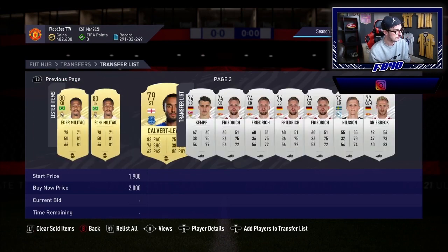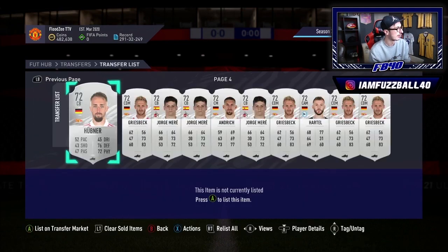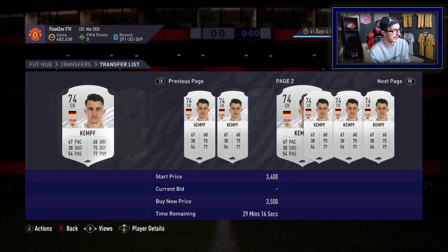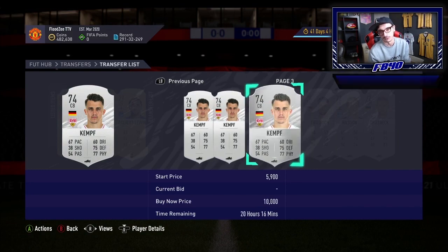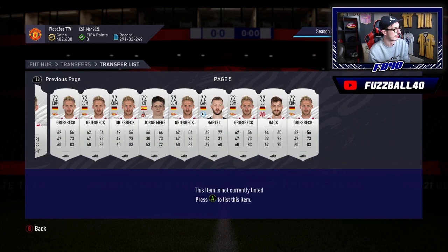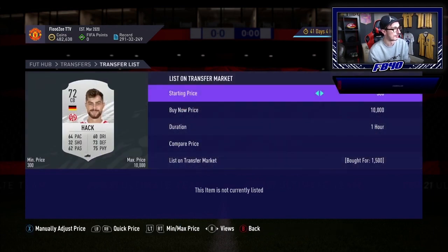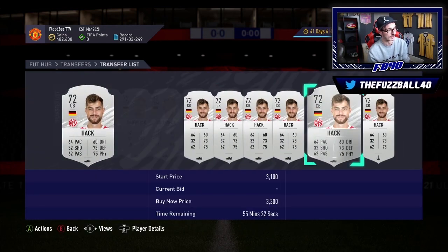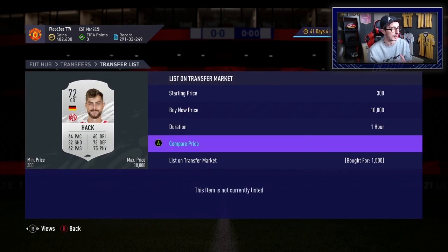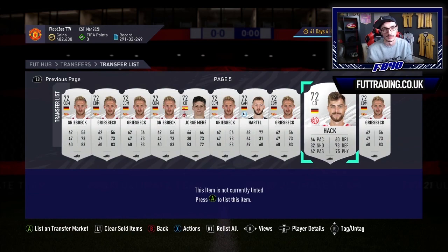For example, let's look at Kemp. I paid 1,500 — the maximum I wanted to pay for Stuttgart centre-backs. The cheapest on the market is now 2,000, so we've got profit on him, but we will not be selling him for a little while yet — he's got quite a decent amount of rising to go. If we look at Hack, the centre-back again, 1,500 coins paid, also up at 2,000 coins. Over the next day or two these cards will start rising bit by bit as more people do the Bundesliga SBC and take cards off the market, which we will then sell for big profit. Just be patient — it will happen and you'll make a lot of coins.